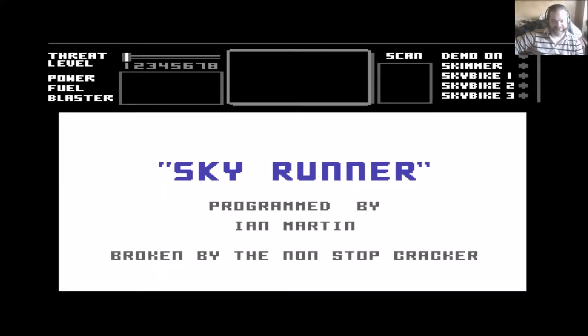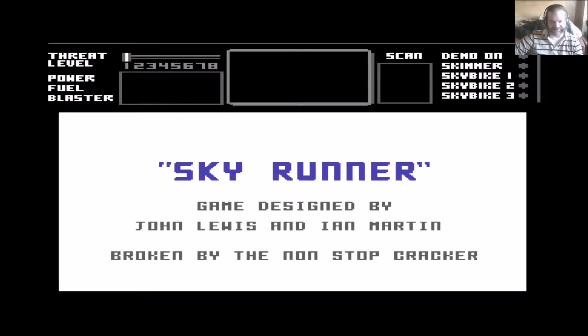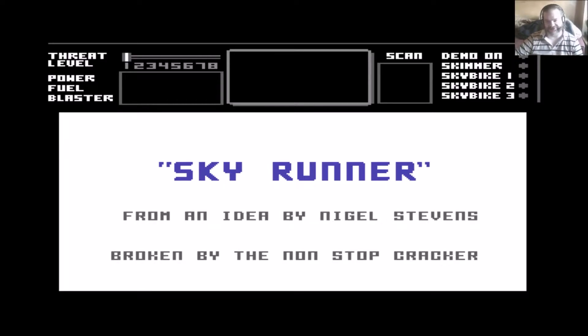Hello and welcome to the next Lucosa Retro Game Review video. For this one it is Skyrunner, which was released in 1987 by Cascade.